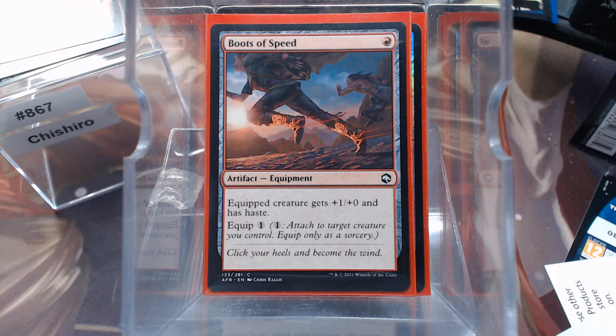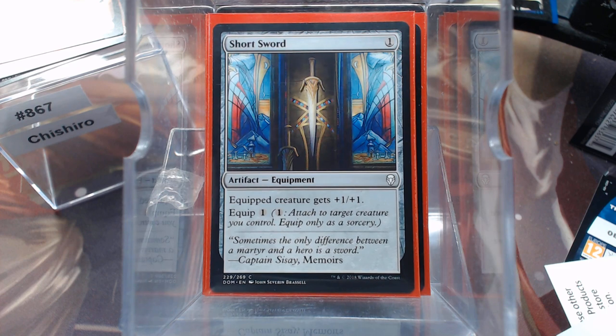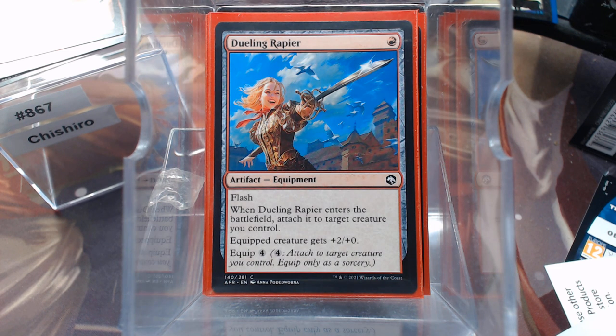Boots of Speed — one to cast, one to equip. Short Sword — same thing, one and one. Dueling Rapier — I like free equips too. It costs one mana, it has Flash, and your first equip is free. Plus two.